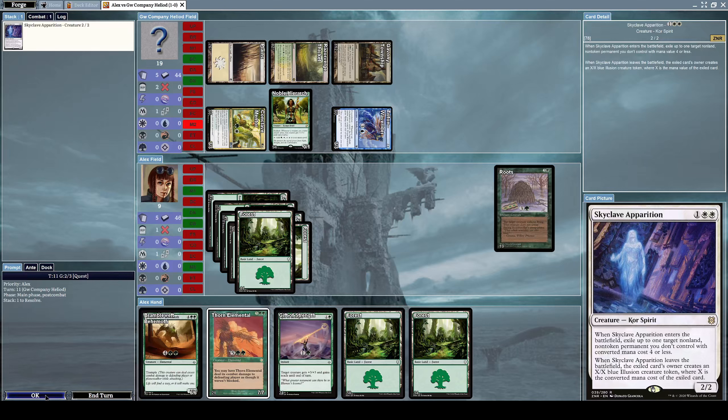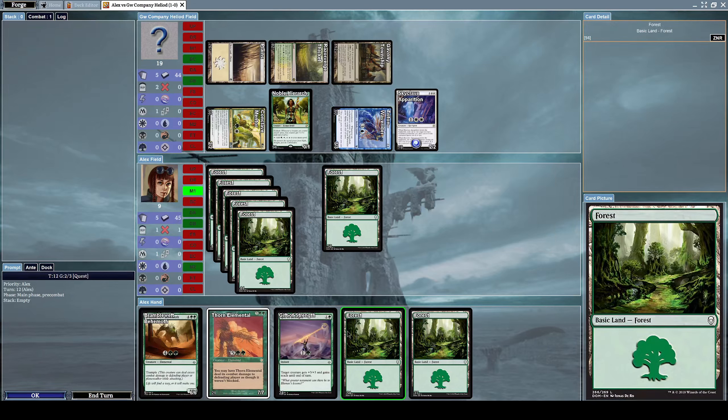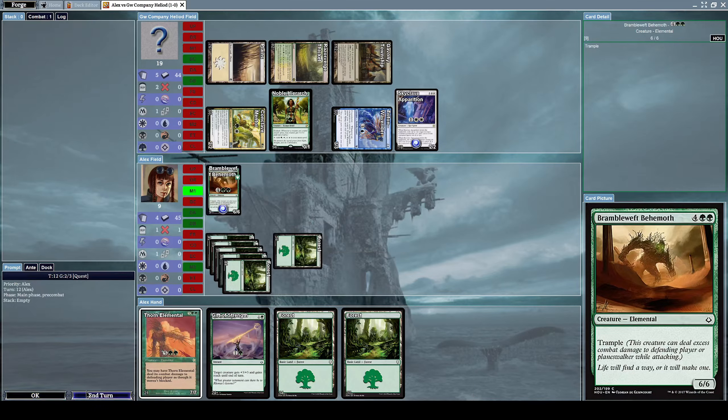He summons a Skyclave Evaporation, which is a 2/2 core spirit creature. When it enters the battlefield, exile up to one target non-land, non-token permanent you don't control with converted mana cost of 4 or less. When Skyclave Evaporation leaves the battlefield, that card's owner creates an X/X blue illusion creature token where X is the exiled card's converted mana cost. He exiled my Roots card.